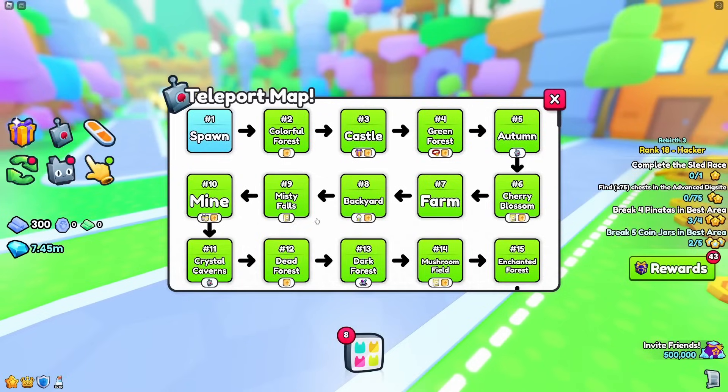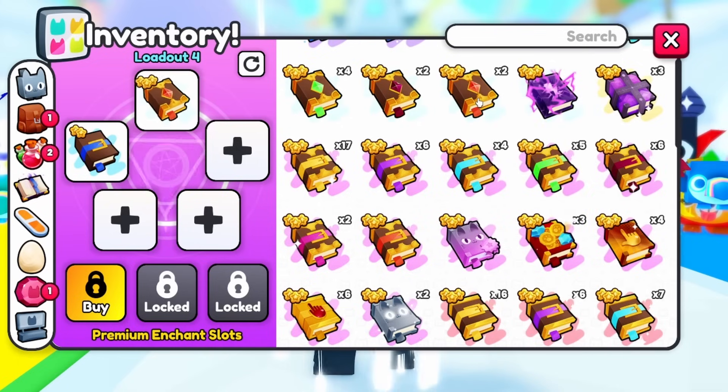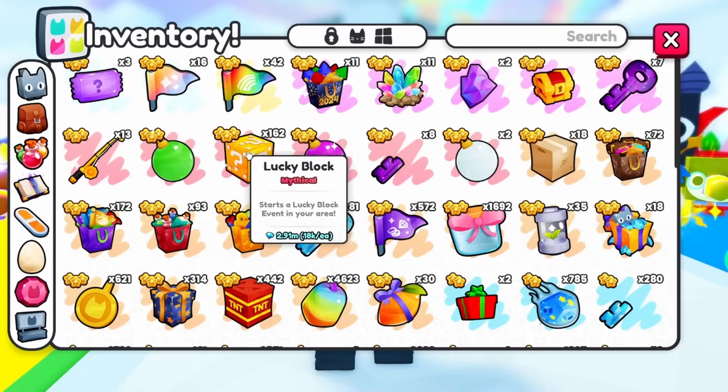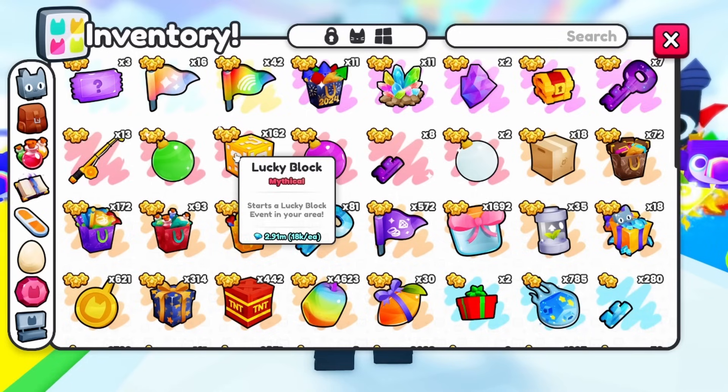So we're going to go ahead and teleport to the last area, and we're also going to equip all of our pets. To make sure we get as many items as possible, we're also going to be equipping these treasure hunter books. So we have 162 lucky blocks worth 2.9 million gems, and we're going to start opening these, but first let me get rid of all of my items.